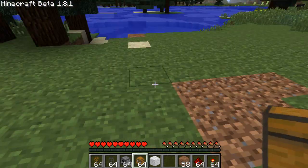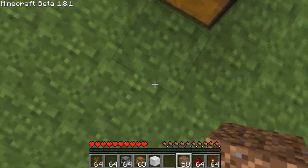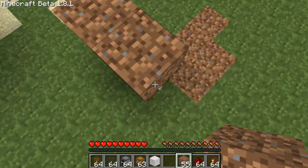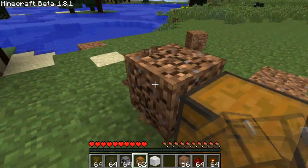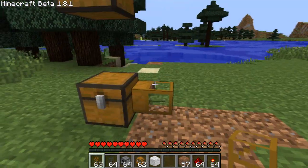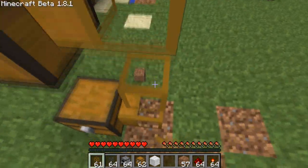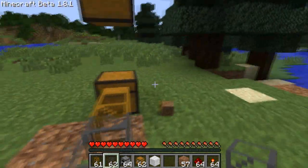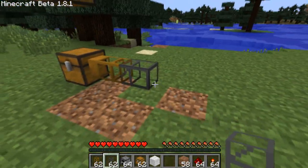First, you're going to put a chest anywhere you like on the ground. Then you're going to have to build a dirt tower and put a block right above the chest so you can place a chest right there. You're going to put a wooden pipe connected to this chest and also to that chest, and to get there I just stack the wooden pipes real quick. Then off of this, you're going to put a stone pipe — it doesn't matter how long they are as long as they're stone pipes.